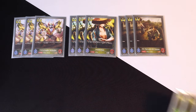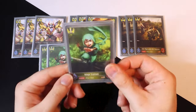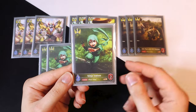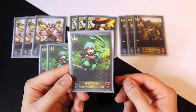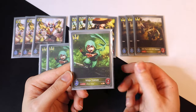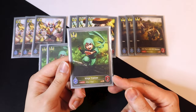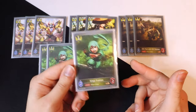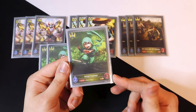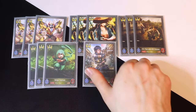Next we got three Ninja Trainees because it's another one-cost two-two, and it's a really good opener — just turn one, throw down a trainee to have it on the board. A lot of one-drops will usually only have one attack, so most of the time people aren't going to swing into the trainee to get rid of it, unless you're playing against another Swordcraft deck. The trainee is a really good one-drop.